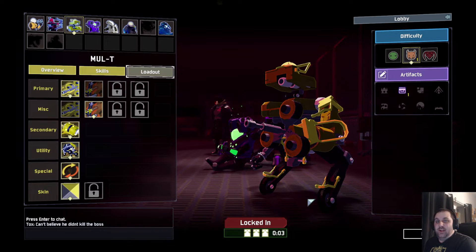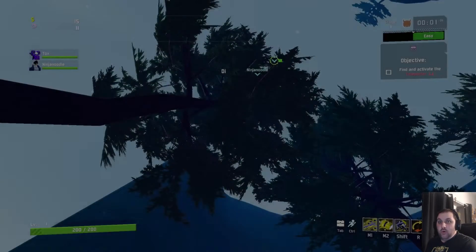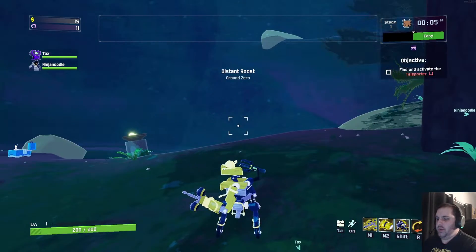Welcome to another episode of Risk of Rain. We're probably going to do two or three of these. I'm playing Maltee the Robot. We got the Artifact of Enigma activated, so I start with an equipment.